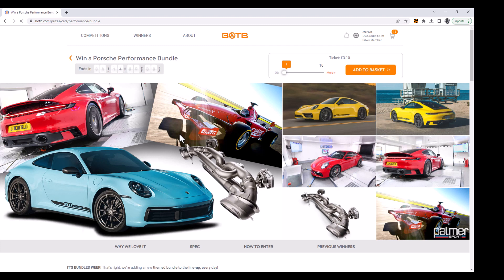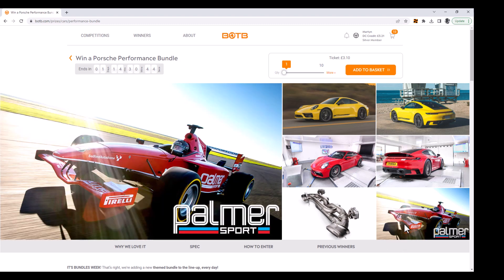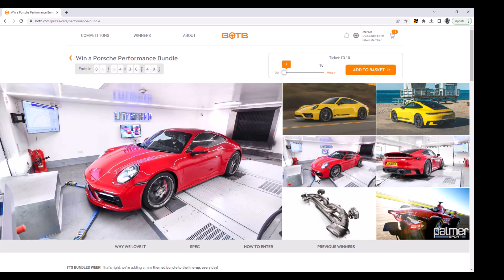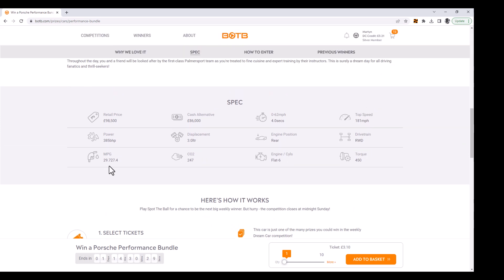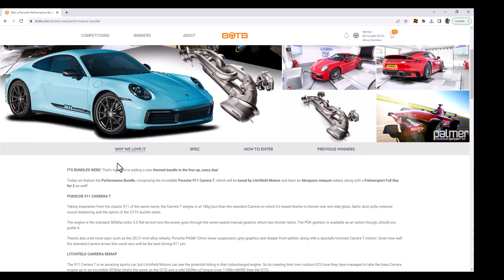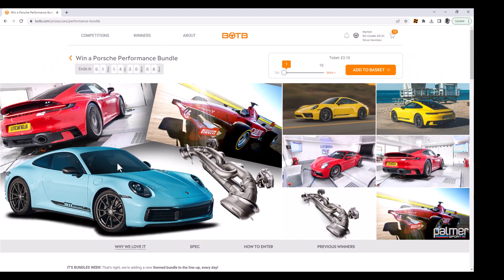This is an interesting one — the performance bundle. It's the Porsche with the Litchfield tune. I think this is a bit too specialist for most people. There's no cash with this or other prizes as such. You've got a day at Palmer Sports so you can race cars on the track, but beyond that it's basically a Porsche tuned by Litchfield. Looking at the spec, the miles per gallon shows 29.7 and 27.4 — I can only guess those are two separate figures, which looks weird. The BOTB site is riddled with mistakes and typos. I'm not convinced many people will go for this one.